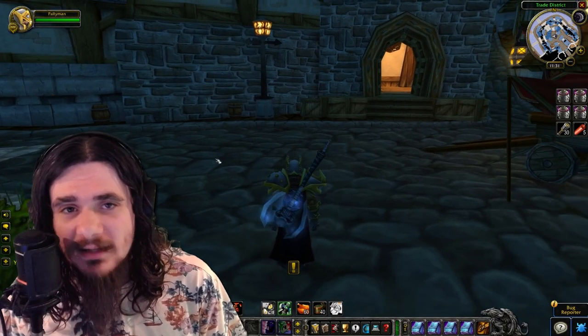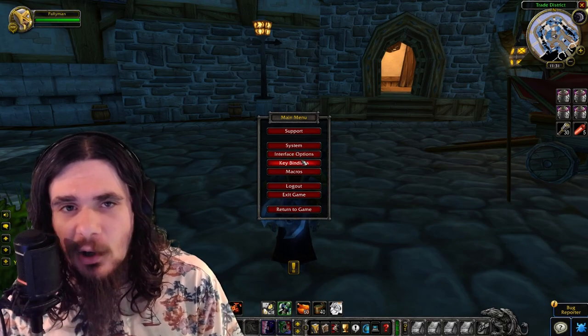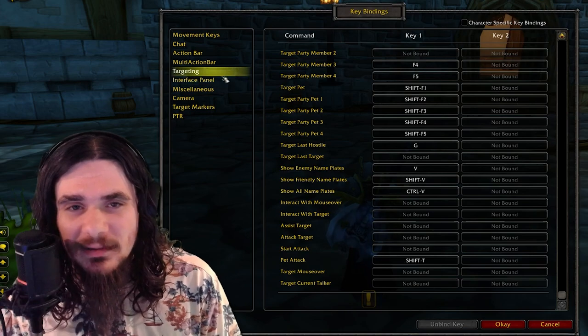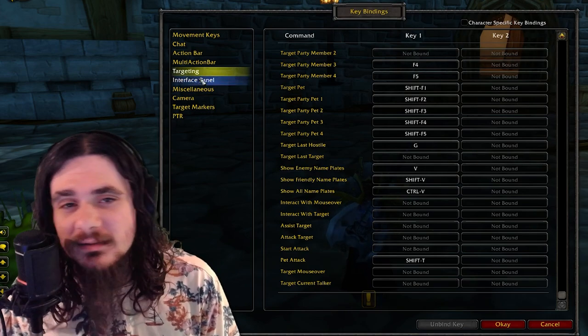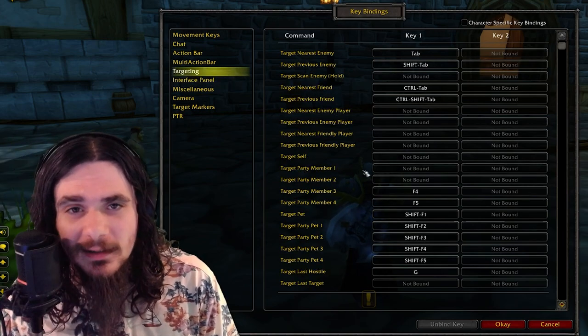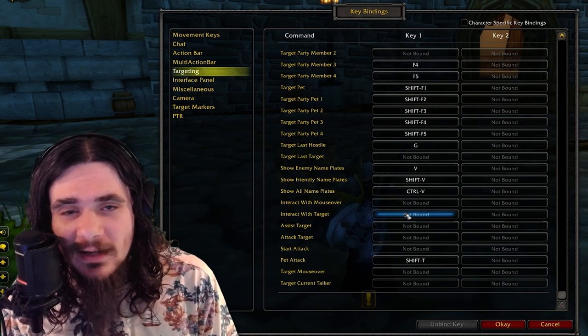Basically, it simulates a right-click. So in the keybinds and targeting section, you can set a hotkey that will essentially simulate a right-click from your keyboard. You could make a target macro, then press Interact with Target, and boom, now you're already right-clicking the target.